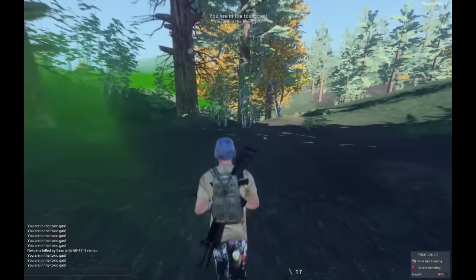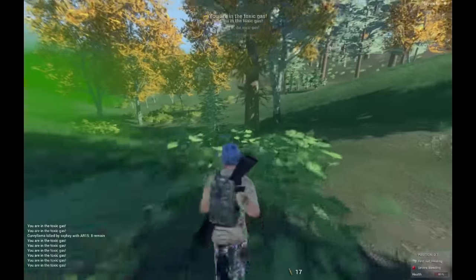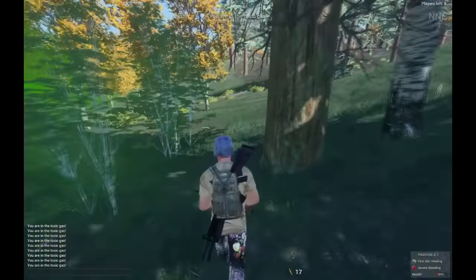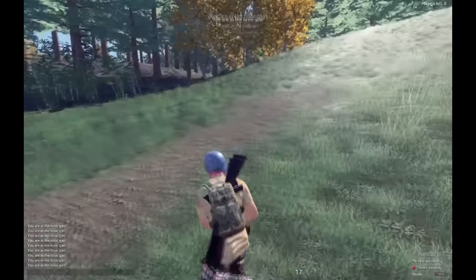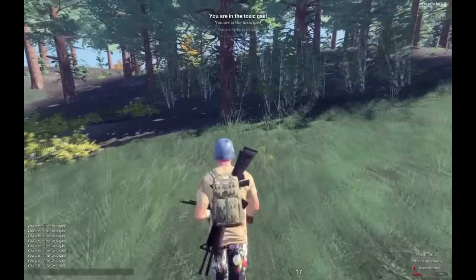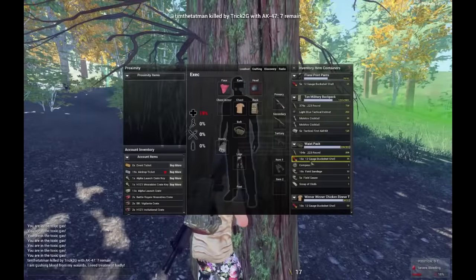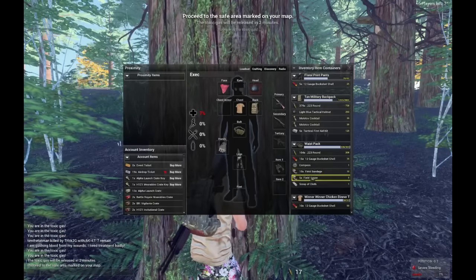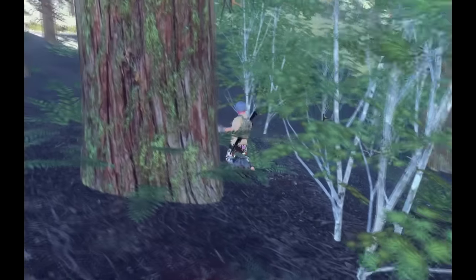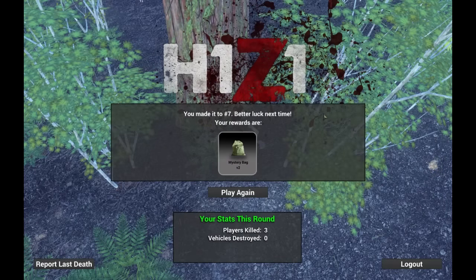So now I'm bleeding and running in, and then I see someone ahead of me — it's a clusterfuck. I kill Rakana ahead of me, but I'm still losing HP. I'm now in the top 10, which is awesome. Trick 2G gets in a fight with someone on my right side, then I notice two people on my left. One gets in a car and drives by me — the reason is Moe was shooting at them up on the hill on the left side. I settle down by a tree with five HP left. The gas has finally stopped, but Moe tags me from the left before I can heal up. I end up placing seventh and picking up $5,200.